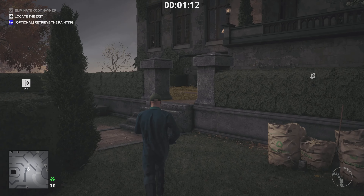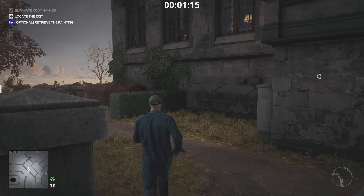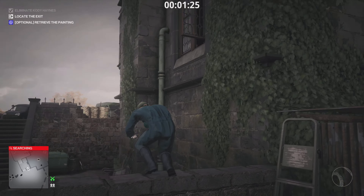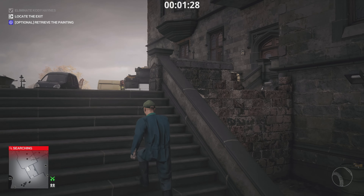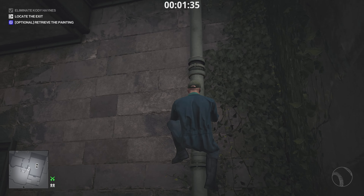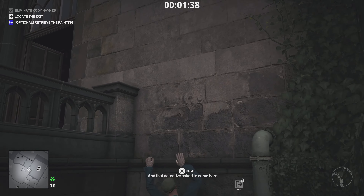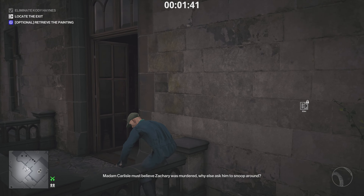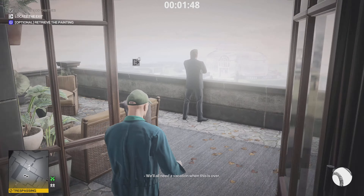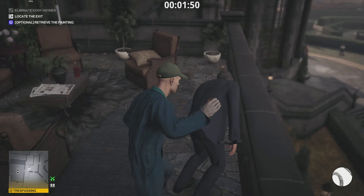Grab that baseball here as a knockout tool. Now if you have the ladder shortcut unlocked, go ahead and climb that ladder. If not, follow the pipe route: climb up the pipe, along the ledge, jump up to the next ledge, and enter the room on your right — you'll arrive at the top of where the ladder is. Knock out the guard here and take his bodyguard disguise. It's fairly decent, though there are still plenty of enforcers.